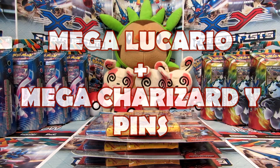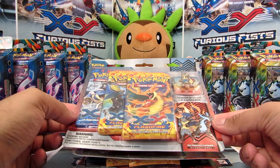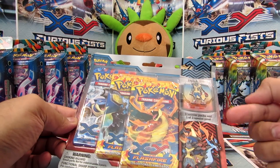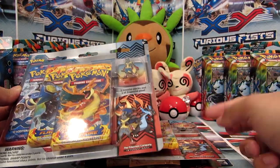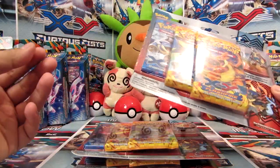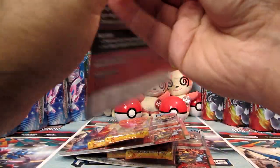Hey guys, welcome back to PokeCollection. Today we're going to open three of these cool three-pack blisters which contain pins. You can actually get one of three special pins: Lucario, Mega Lucario, Mega Charizard Y, and Mega Charizard X. Sadly we only got Mega Lucario and Mega Charizard Y — I really wanted the Mega Charizard X but we didn't get hold of them. Each blister comes with three booster packs, so we've got one XY, one Y, and two Flash Fire. Let's crack on into it!